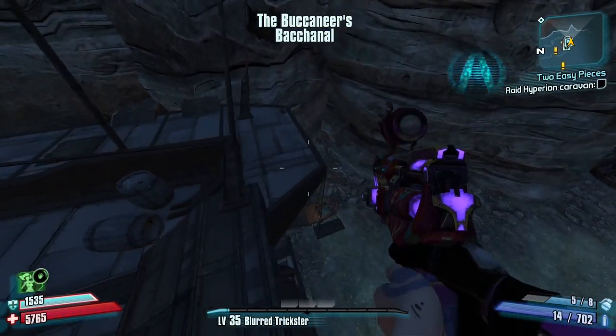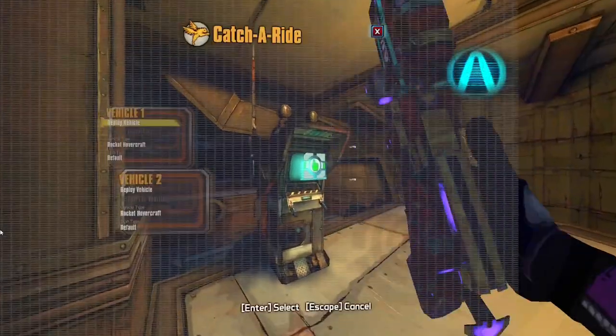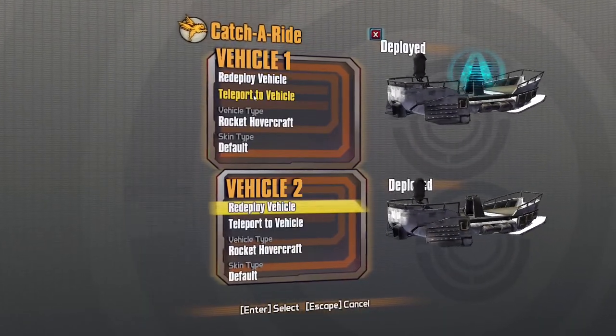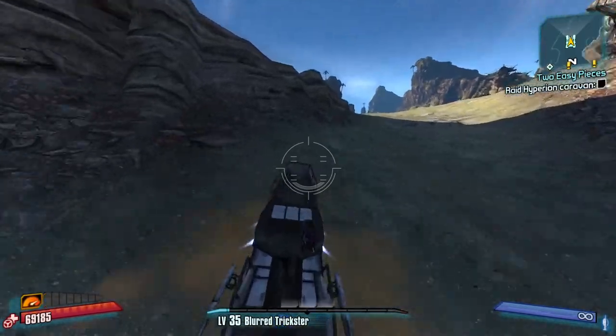For the second piece, I use a similar strategy as Clan Wars. I spawn two boats, keep one by Scarlet, use the other to get the piece, travel back to the first one, get the next mission and the gift, then travel back to the far boat and get to the Rustyards.